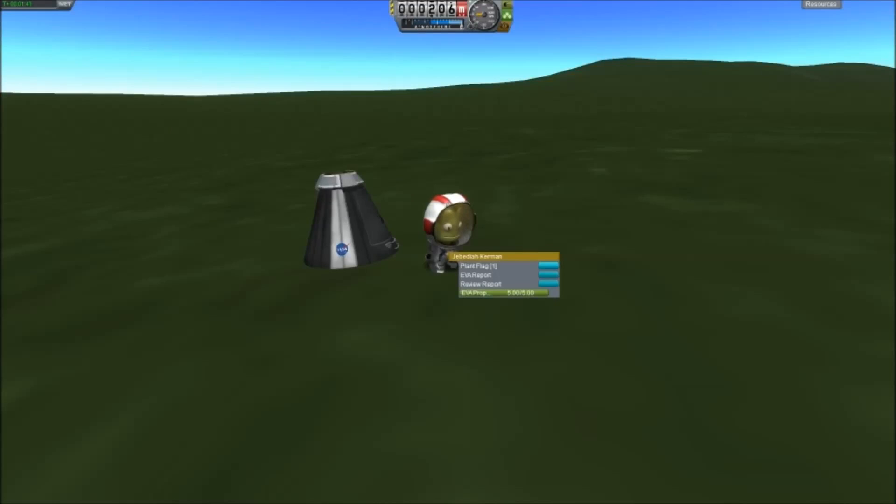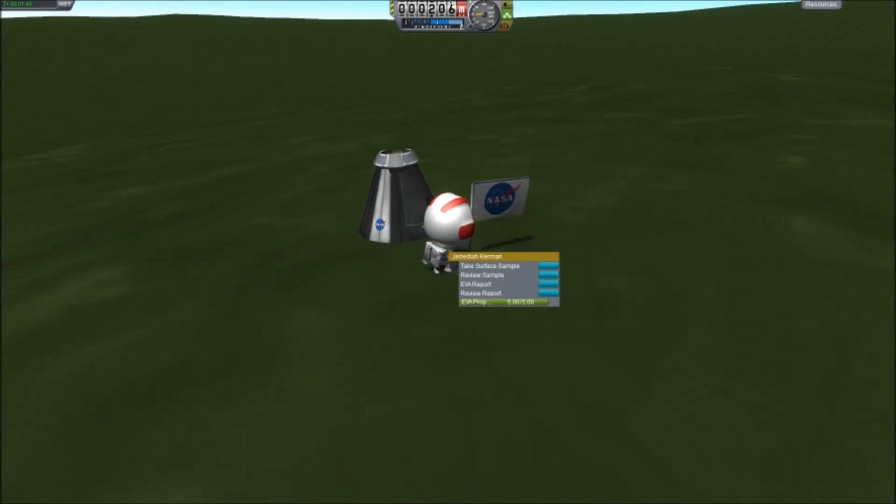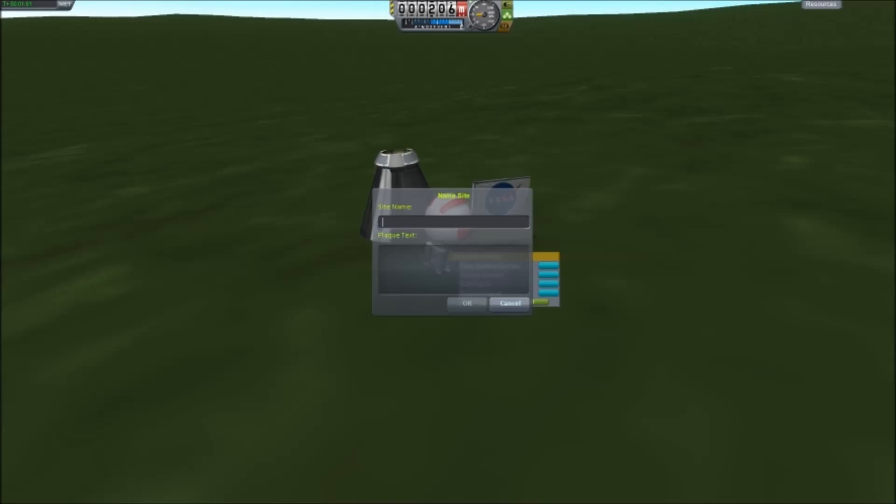We can also plant a flag to mark our occasion. This is ceremonial — I don't think there's any specific purpose for this, but it's kind of neat to have one. We can name it — we're going to call this Goddard One Landing. Plaque text: we did not die.